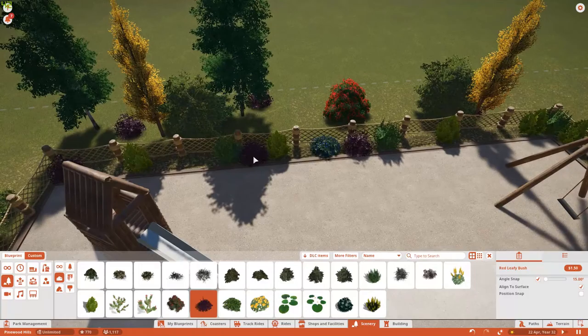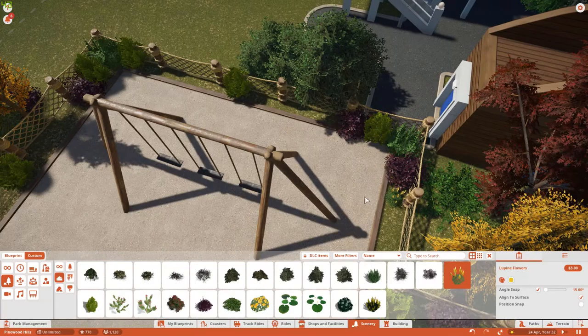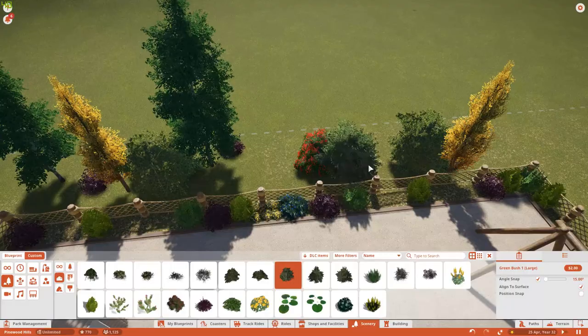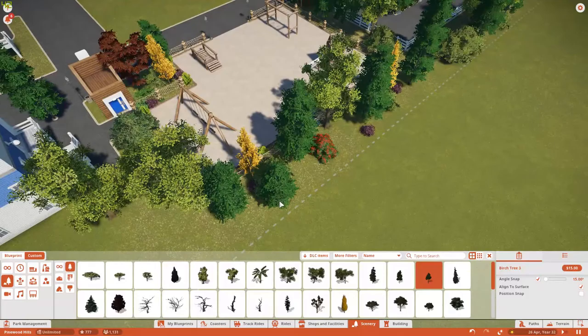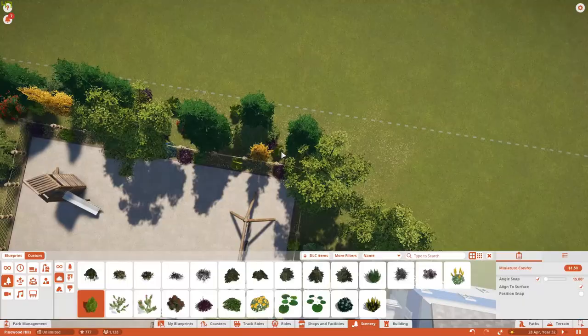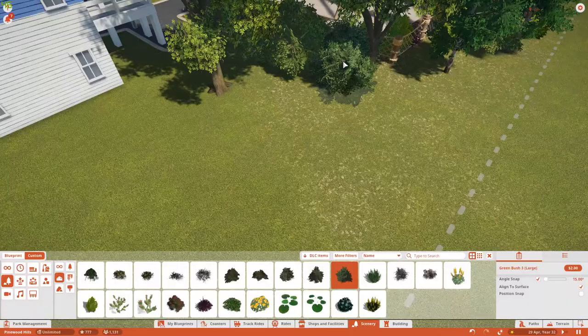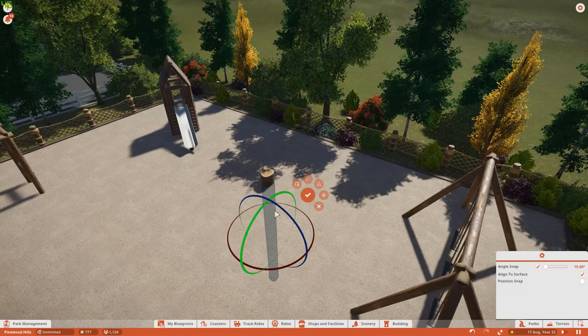We're putting in plenty of trees throughout the whole park, but it does impact performance quite a bit, so we'll have to be careful with how many trees we place down. The roller coaster Gold Rush, which is on the other side of the park entrance, is a mine train-style roller coaster - you'll see that in the other Birch Valley video. I've also got some footage to upload with an onboard ride cam POV camera, both of which are recorded and will go up in the next day or so.